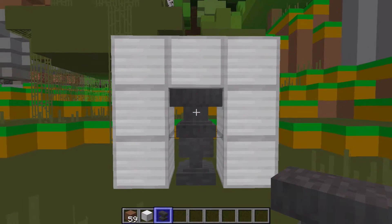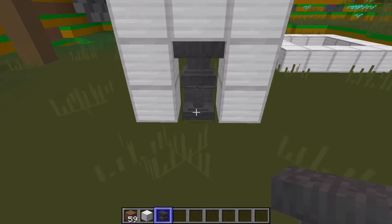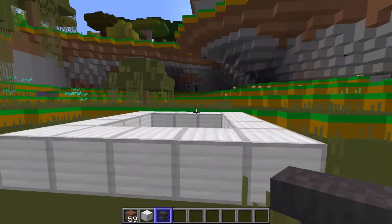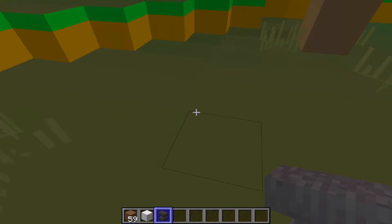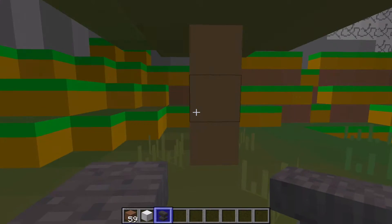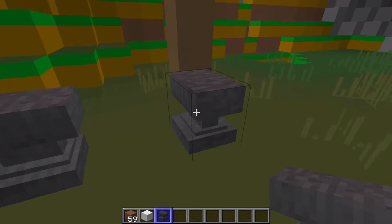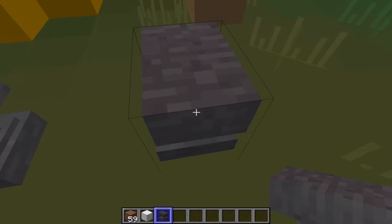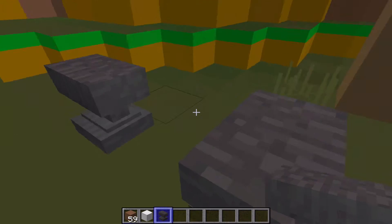And then you just go through. Go into it. Look at the top anvil, then look at the bottom anvil, and then you should clip through. It works the other way around too. Now I'm going to explain how this works. So the hitbox of this anvil is slightly bigger than the hitbox of the smaller anvil.